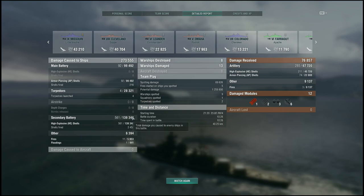That's what happens when you're in brawling distance and you don't get any citadels with your main guns. When you're getting into brawling range, you have 561 main battery hits at about 25% accuracy.